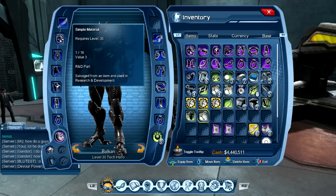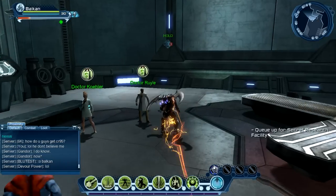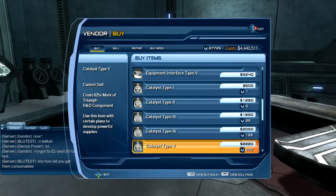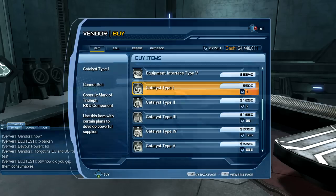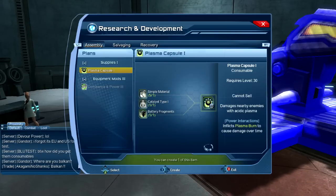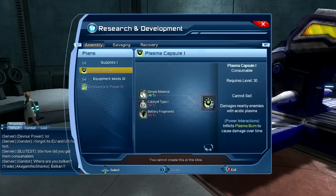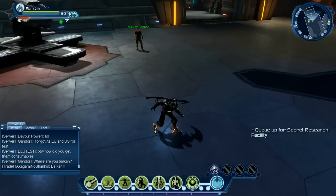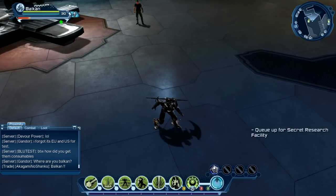Now we have to buy a catalyzed type 1. Build it — and now we have it.